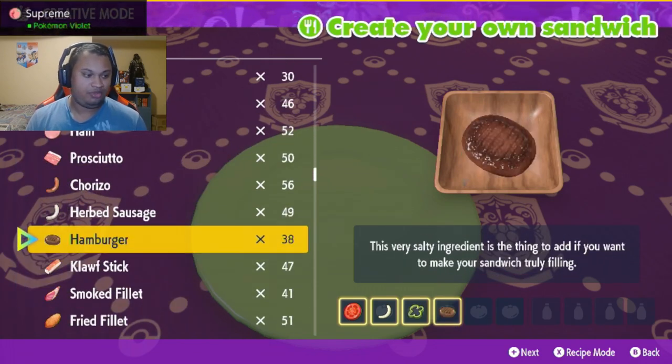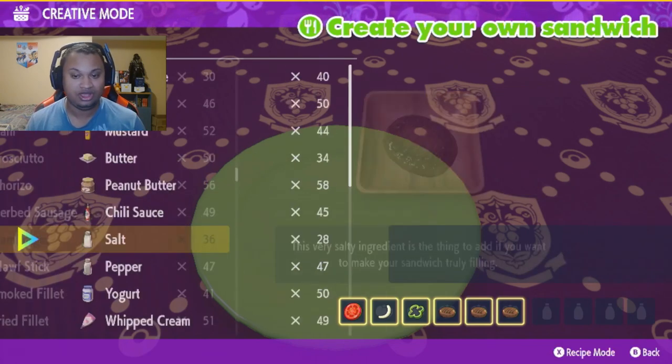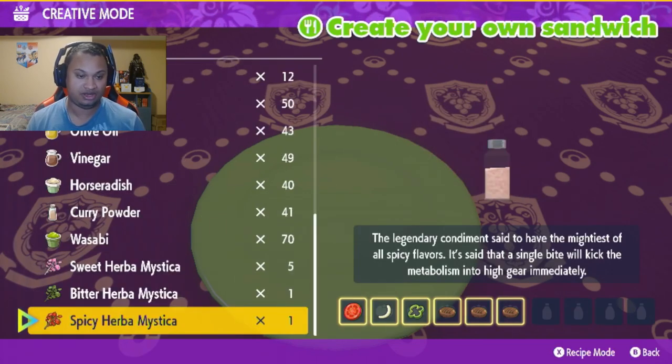Now that we've got the base ingredients, looking at the chart we know that we need to add two more hamburgers for the steel type, and then move on to our two herba mystica.